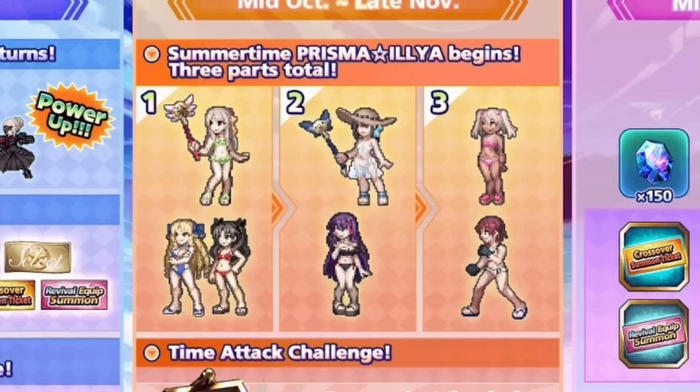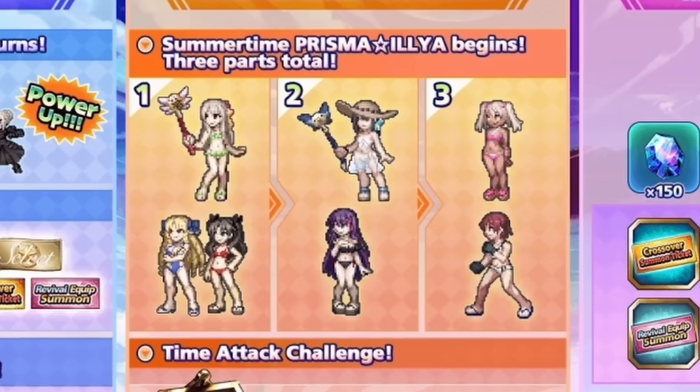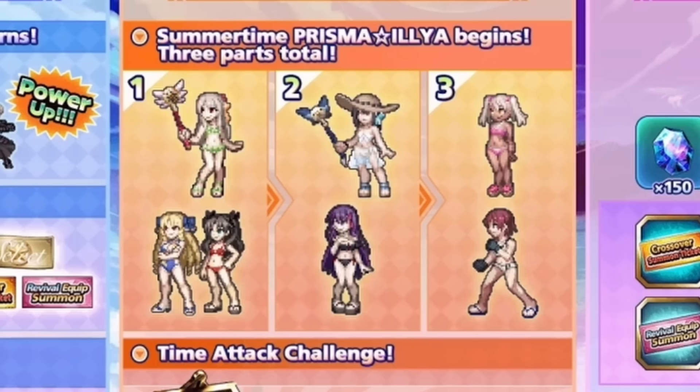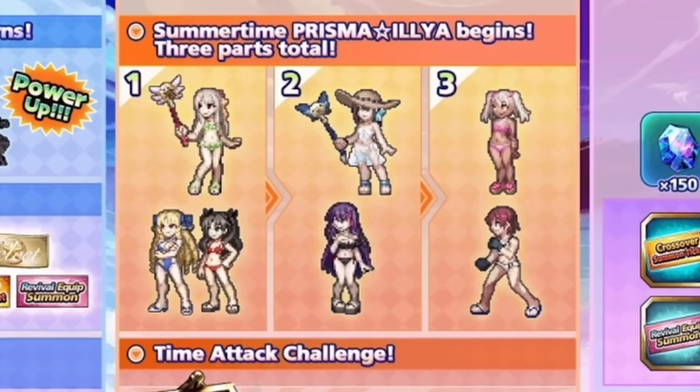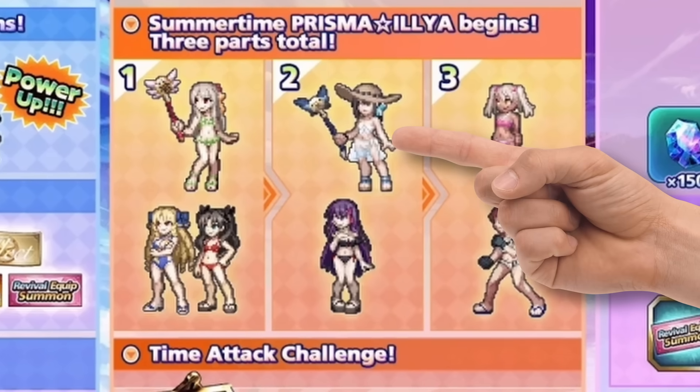Now let's talk about what to do with your crystals going forward. Part two of Summer Fate features Summer Miyu and Summer Sakura — the one we want is Summer Miyu. Why Summer Miyu over anything else in part one or part three? She can easily hard-carry you through the majority of early-game bosses and even some mid-game storyline bosses. She has so much built-in damage and is very self-sufficient — she doesn't need crazy equips. Use her true art over and over, then use her super art when you reach the boss room and you'll kill most things in the game.